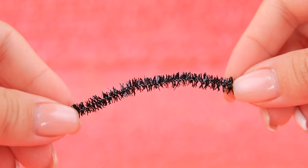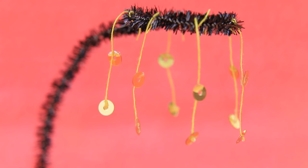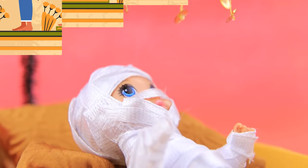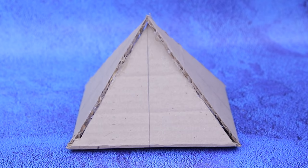Make a mobile out of pipe cleaner! Shape it into a circle and hang up a lot of gold sequins! It seems like the baby loves it! Let's build a small pyramid for Mummos! Shape a thick cardboard piece into a pyramid! Hot glue the sides together!